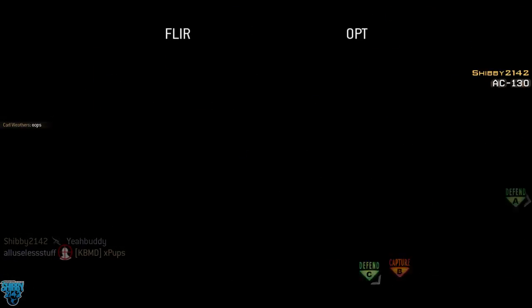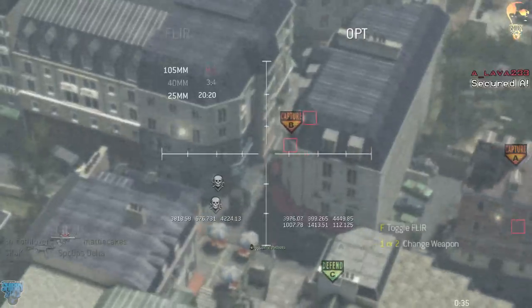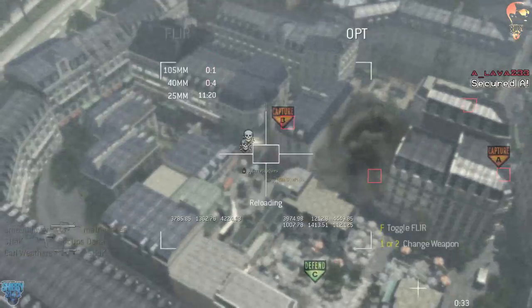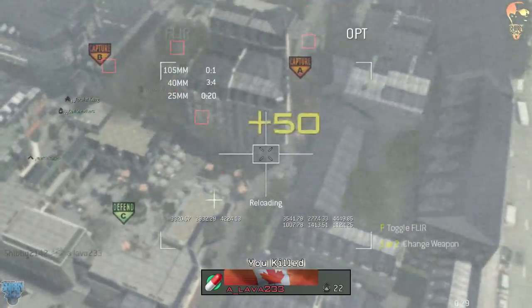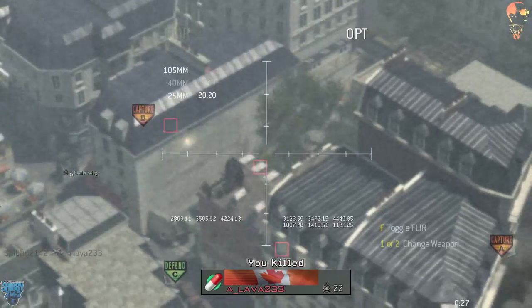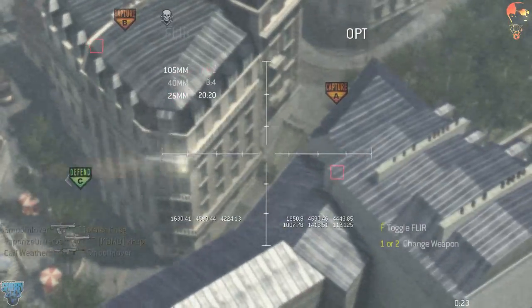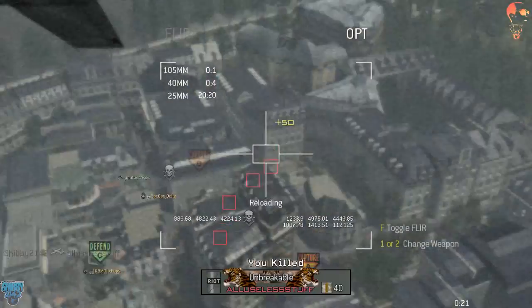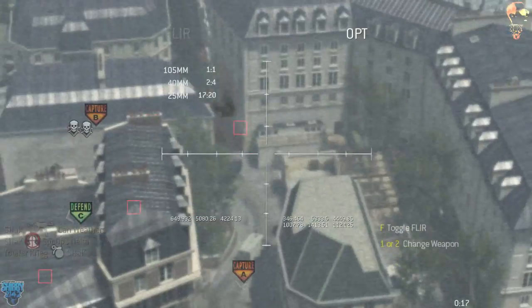Moving next to the AC-130, which is a 12 kill streak. Because I want to help you get better at Call of Duty, here's a little tip: this map is Resistance, and running high killstreaks on it is not a good idea just because of how it's designed. It's not super effective here - on any other map the AC-130 would usually lay waste, but not on this one.